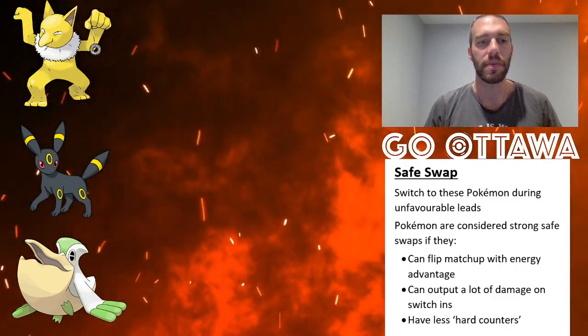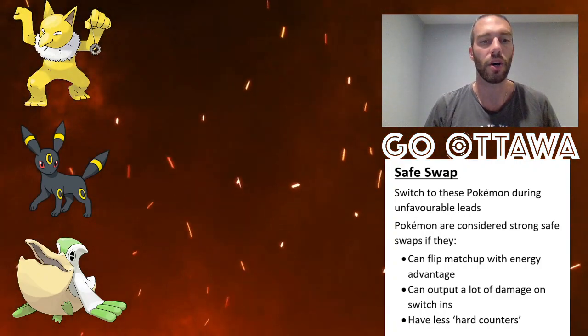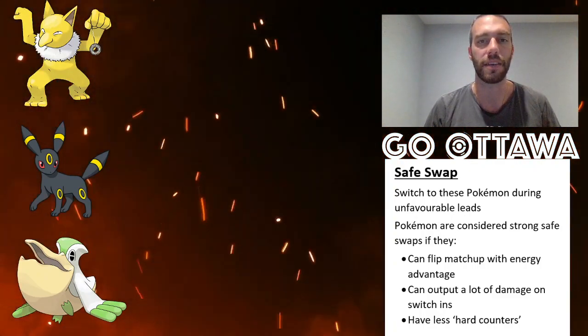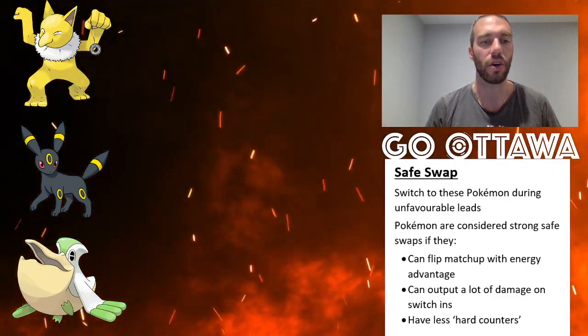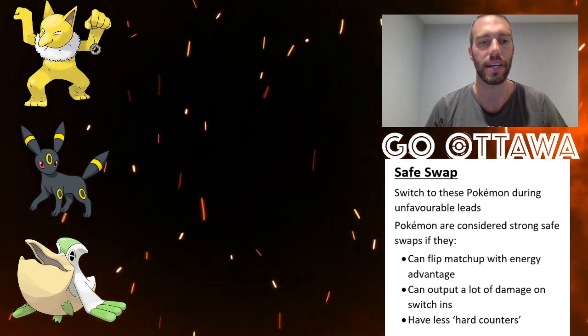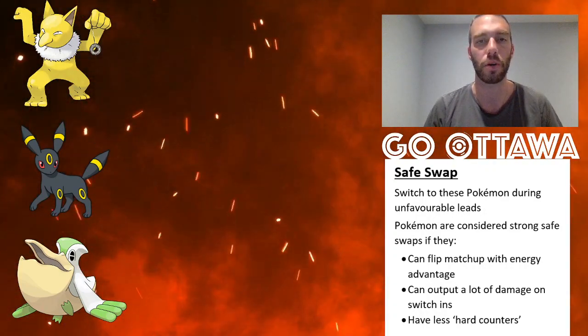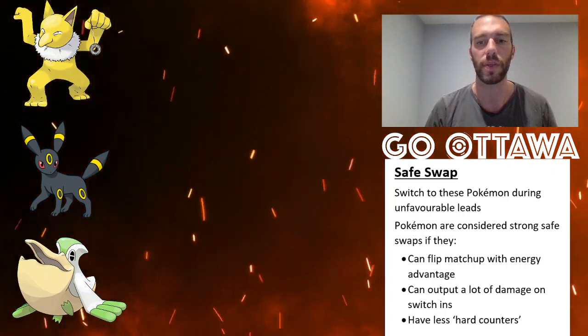So that's it — that's the team. Umbreon is a good safe switch here. You can go Sableye instead of Umbreon. You can go Vigoroth as a potential. Lickitung is a potential. So there are a lot of safe swap Pokemon that you can just maneuver in here. That's why I like safe swaps.